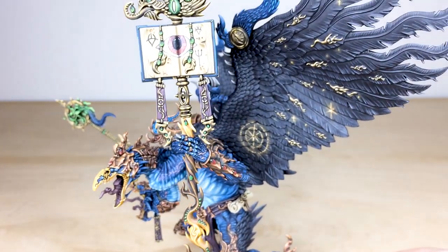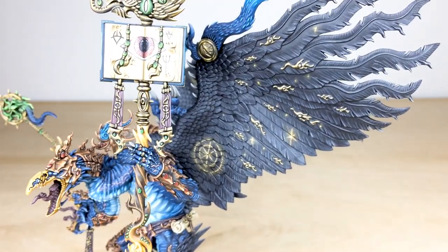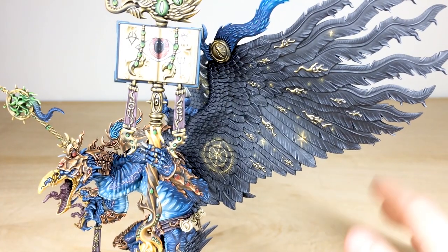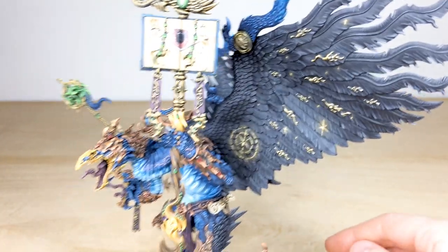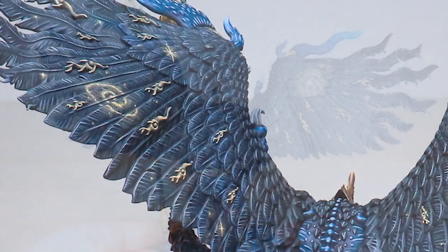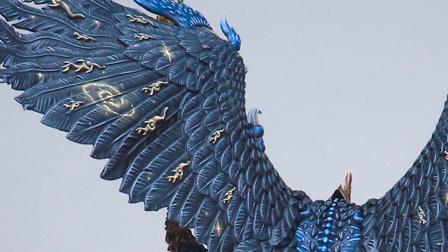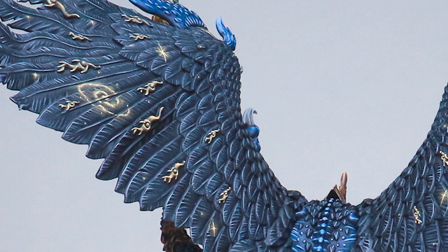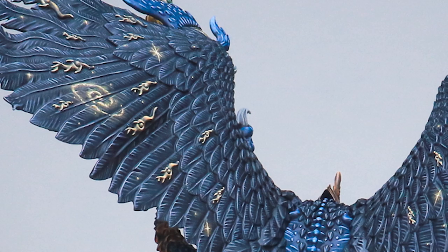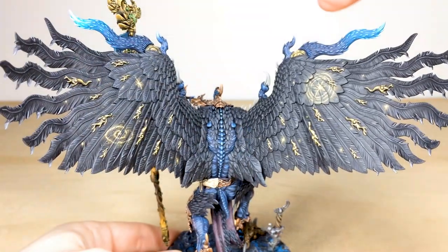Looking at the wings, you can see all these freehanded stars in a non-metallic metal golden, glistening style, which is really lovely. Moving around to the rear view, you can see all the little details, stars, and little twinkles that have just been added across the wings to make them look very etheric, which works extremely well.